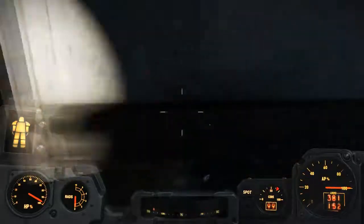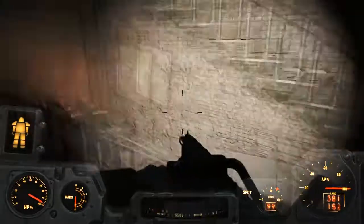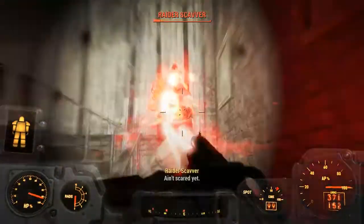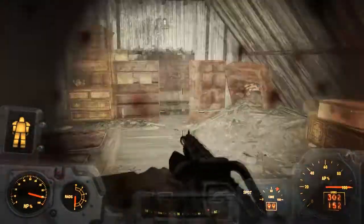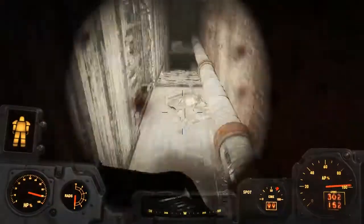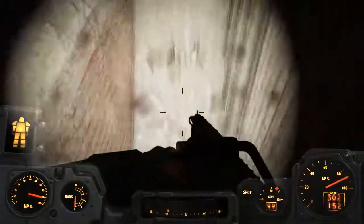Watch out for the trip wire. You're gonna head to the left — there are plenty of raiders here to keep you busy. Keep heading up, kill all of the raiders, then you're gonna go to this little crawl space here, and you're just gonna want to jump down.